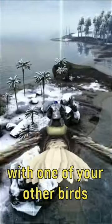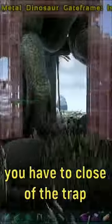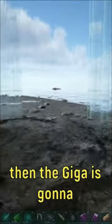Then you're going to come back with one of your other birds to retrieve your stuff and try to tame the Giger again. Then once it's in the trap, you have to close off the trap, then it's not going to work, then the Giger's going to escape and kill you and your bird.